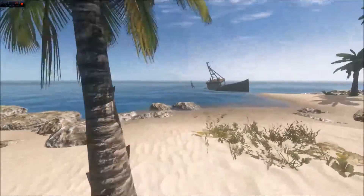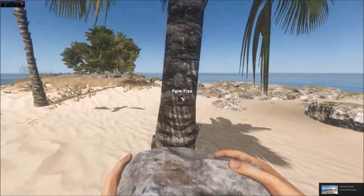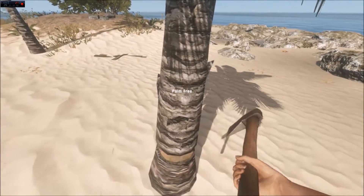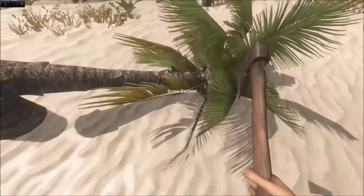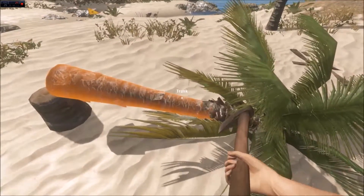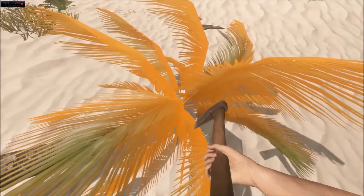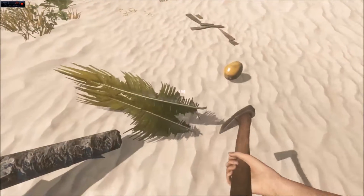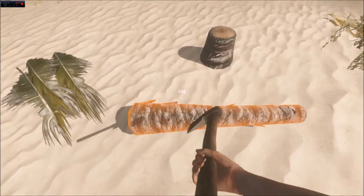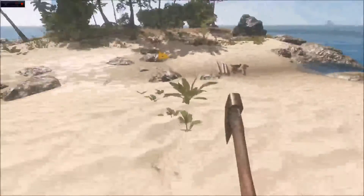I also want to go explore this wreck right here — I think that would be a good one. Let's get that little tree. Got some coconuts too. Oh, and there are crabs here too — that'll help. I'm going to have to build one of those fire pits. I've run out of storage, but let me cut this block up anyway. Let's go drop off some more stuff.